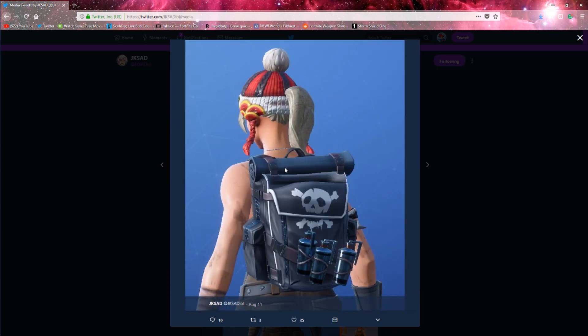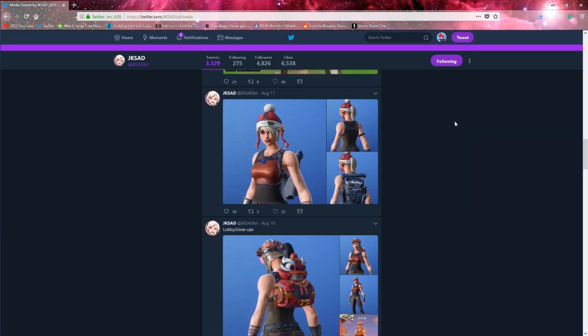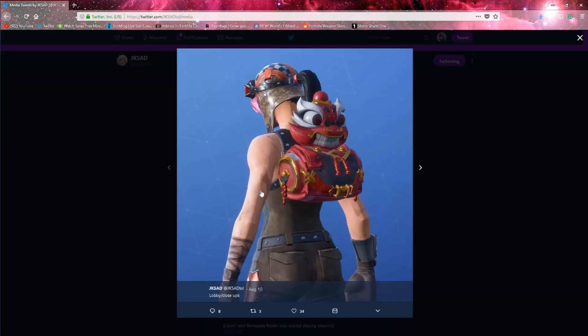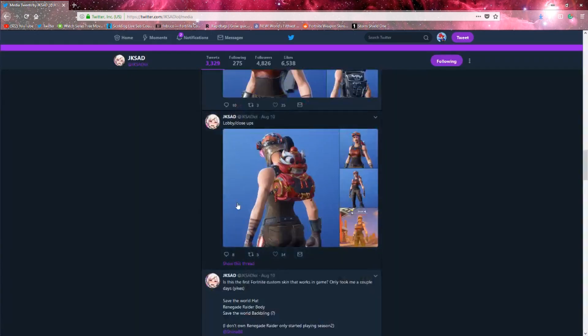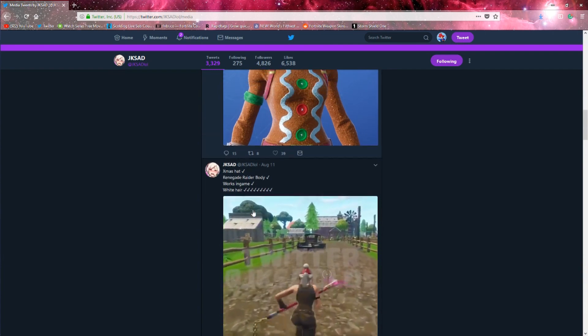He was also able to bring a bag from Save the World over, so we don't know about back blings — we do not know yet if they are going to be coming — but we do know for sure that headgear will be coming. Here he was able to put the Rose Team Leader's hair onto the Renegade Raider.